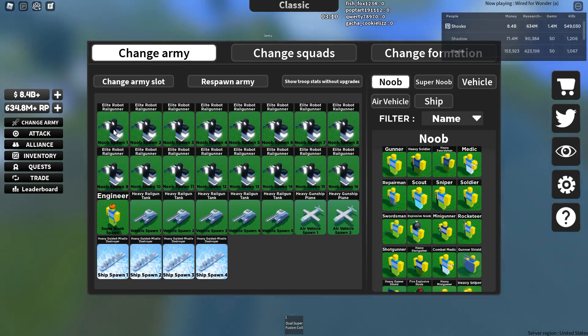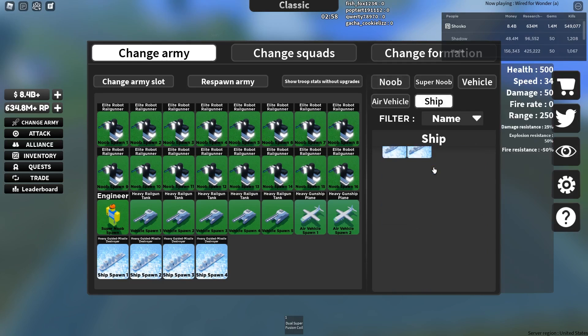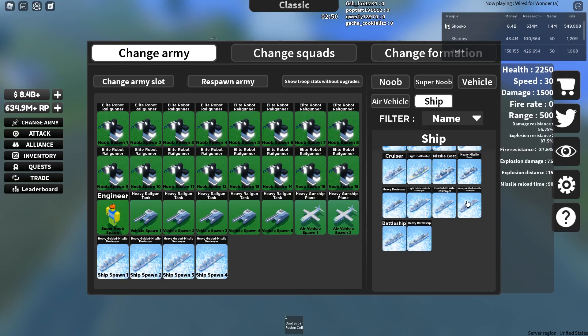If you want the most kills possible in this game, the only noob you should be using is the elite robot railgunner. Due to the fact that his range is so massive and he does 1050 damage — pretty much one shot to most units in this game. The ship you're going to be using is the heavy guided missile destroyer because it does a ton of damage, has very good speed, decent health, and good range.